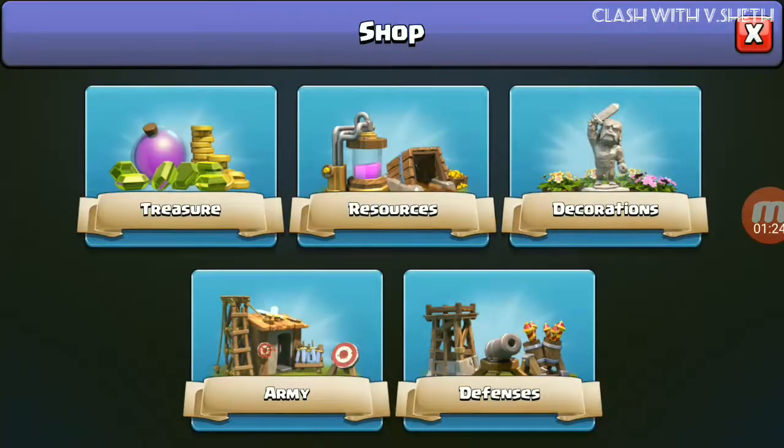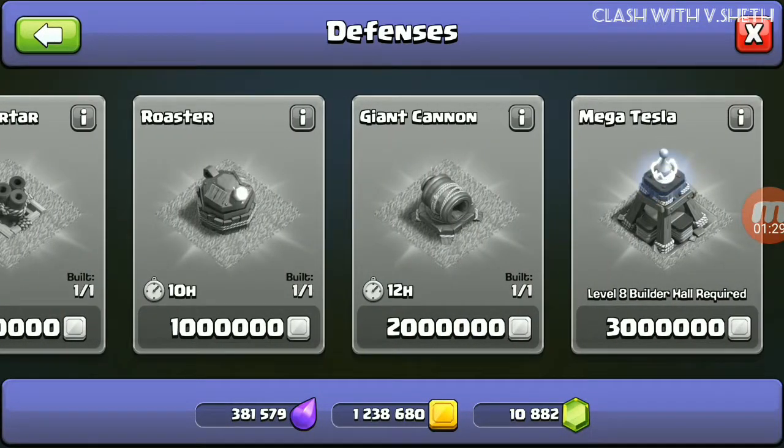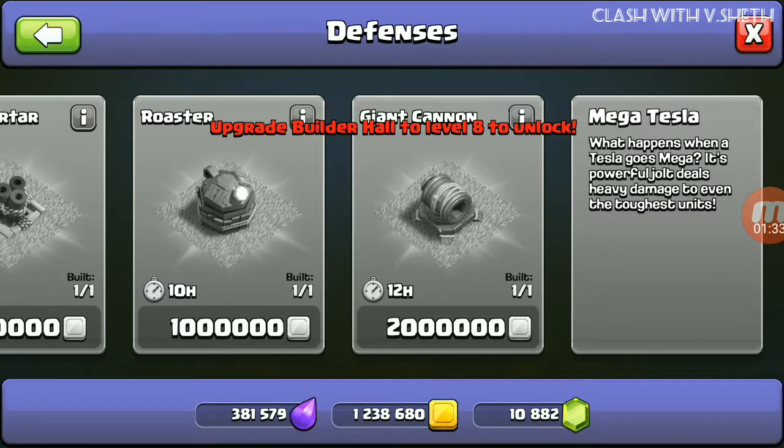The description for Super PEKKA reads: 'Unstable energy radiates from this powerful suit of dark armor, waiting to be unleashed.' Now let's see the Mega Tesla — it costs 30 lakh Builder Gold. Its description says: 'When a Tesla goes mega, its powerful jolt deals heavy damage to even the toughest units.'